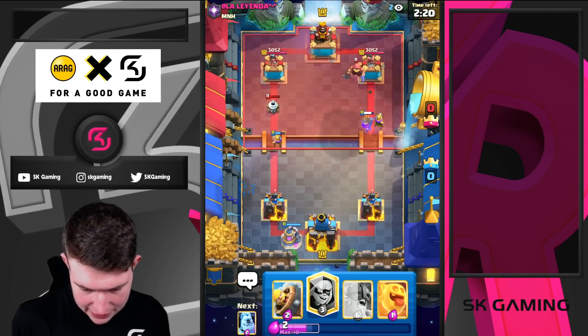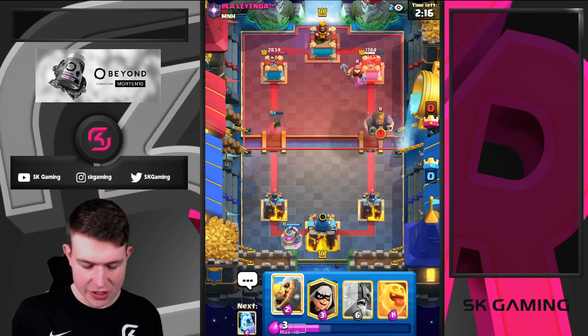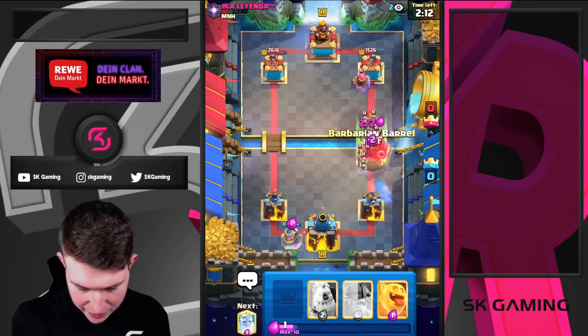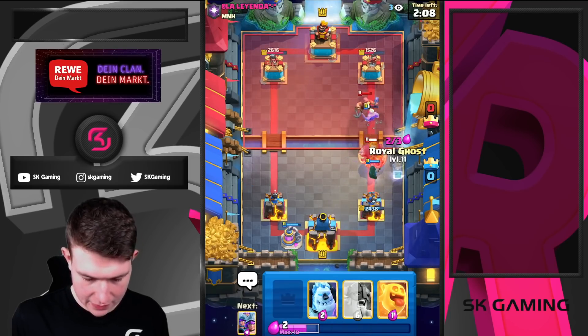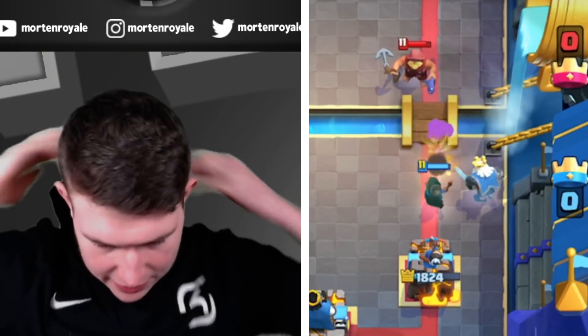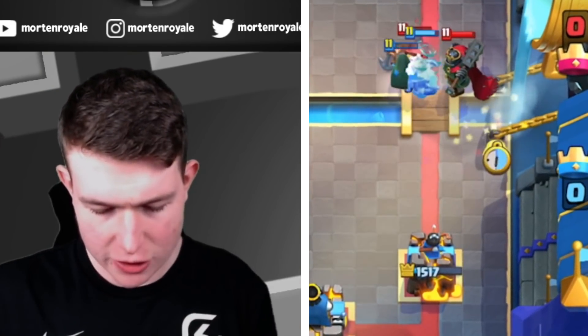I have my e-babs waiting in case he goes in for something — looks like not, so I can just go for my elixir collector. This is looking absolutely massive! We're getting a huge damage advantage. He decides to drop his card, so I'm just going to go for my barbarian ball here, then ghost. And a good thing is we're not just defending, we're also cycling while defending — cycling is always good.